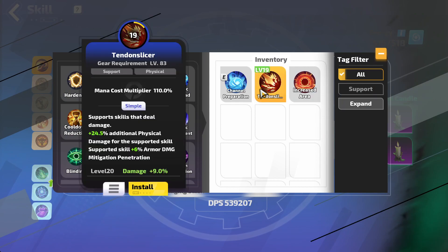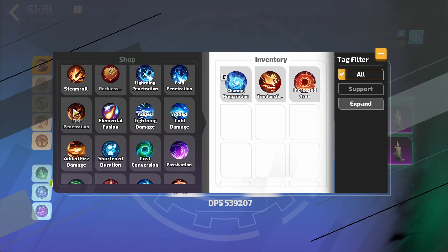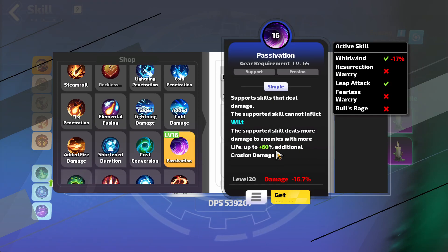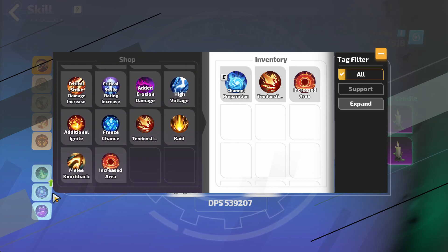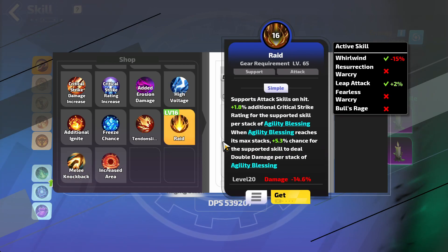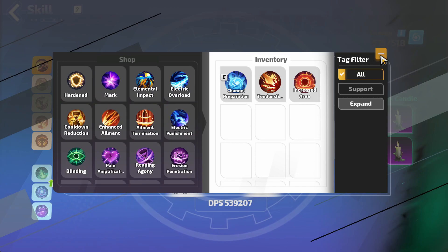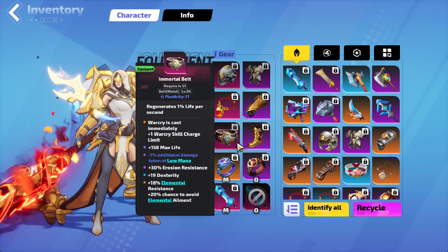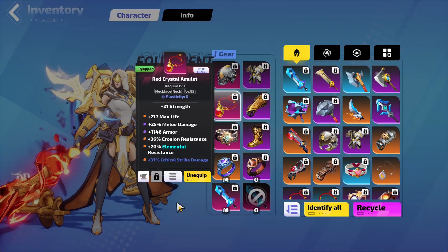Any of those could work — Tendon Slicer is good, meeting knockback is good. Raid is just double damage which probably isn't great for us, but it does add more damage that way. For the belt, getting more tier ones. The amulet — I still need to figure out exactly what I want there.